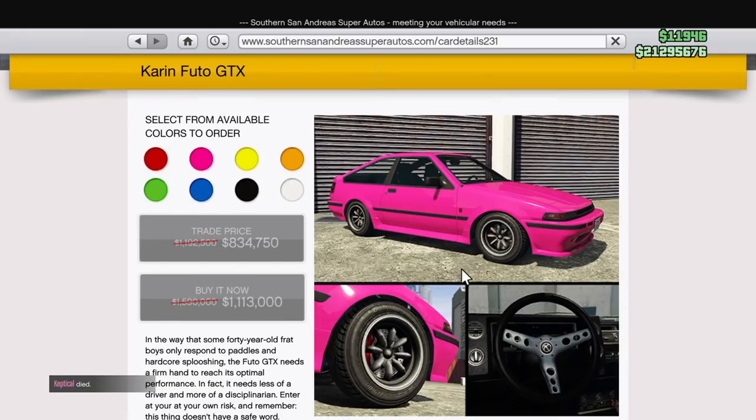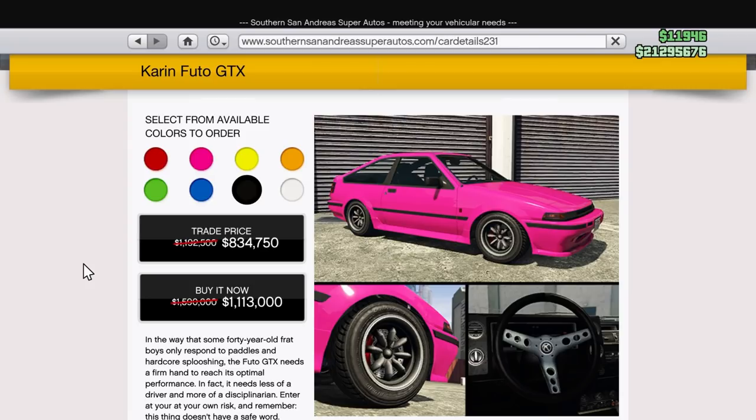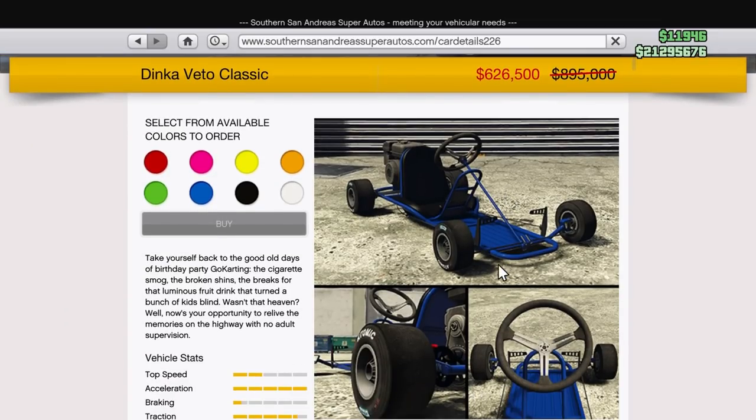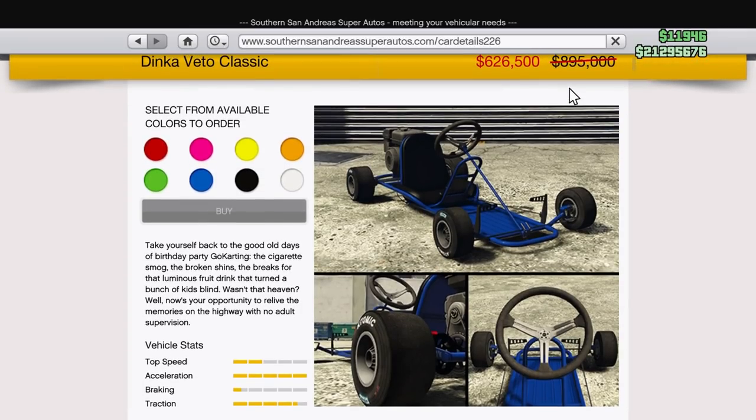Moving over to Southern San Andreas Super Autos, we have the Futo GTX at 1.1 million dollars, or $834,000 with the trade price — a 30% off discount. This vehicle is really neat, a newer addition from the Tuners update. We also have the Dinka Veto Classic on sale for $626,000. Many of us may already have it for free from a previous update, but at 30% off it's something to consider.